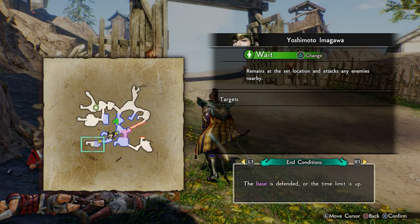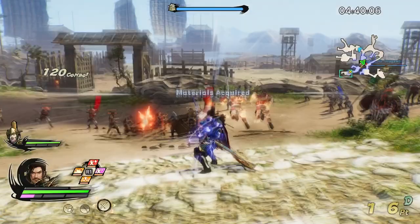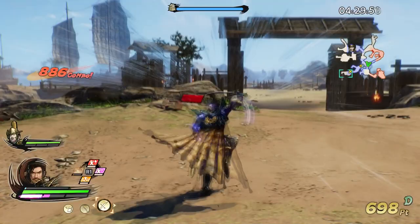Now send your partner up there — that's what we've done, because there's an objective up there you need to trigger to spawn the last boss. Let's quickly handle that. Come down here and take these guys out.